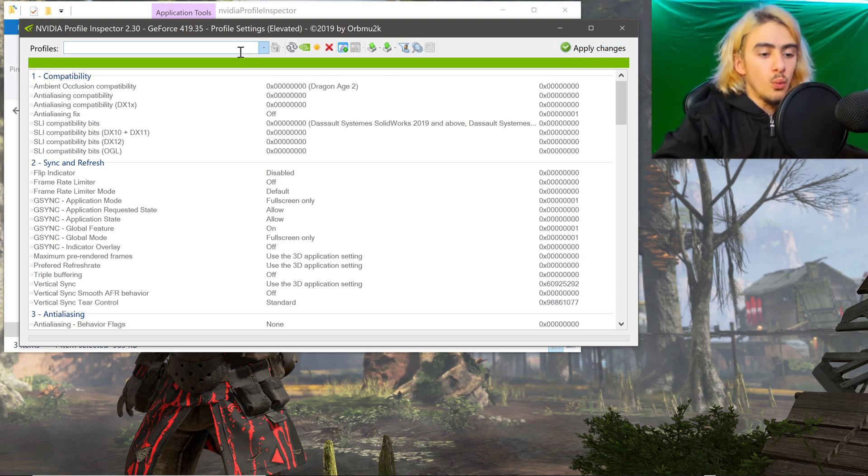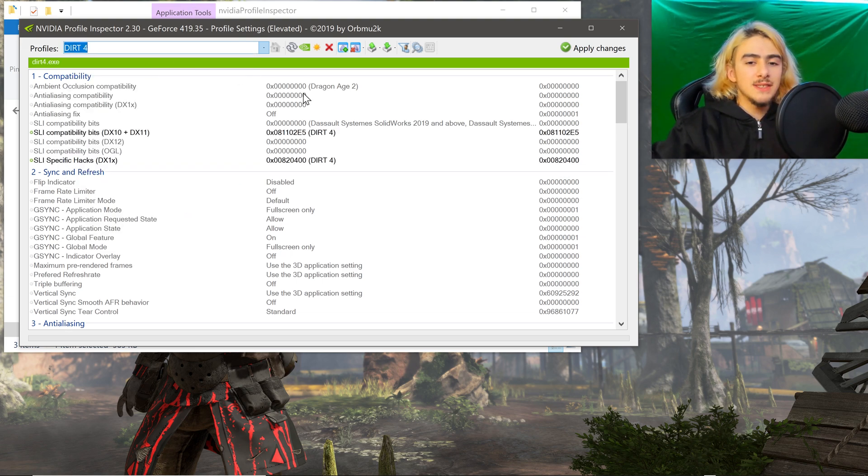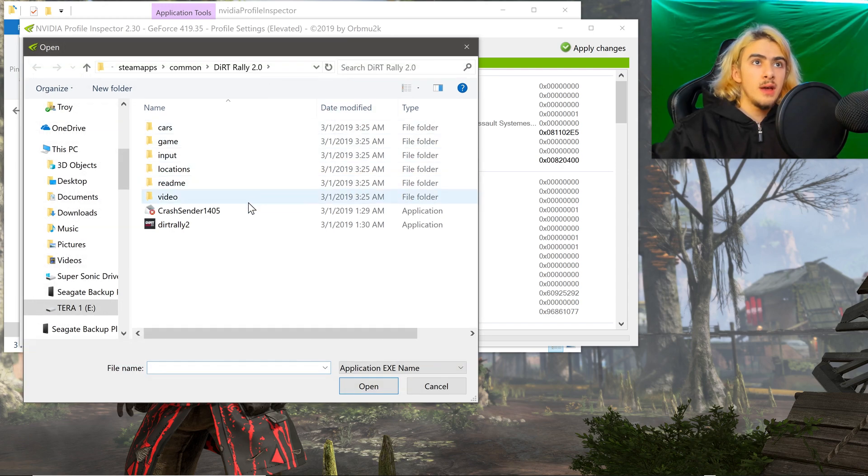So then we are going to go to Dirt 4 — the last Dirt game that actually supported SLI. Then we're going to go to the button right next to the one we just clicked, which now has a green plus instead of a red X. We're going to click that and click on Dirt Rally 2's application.